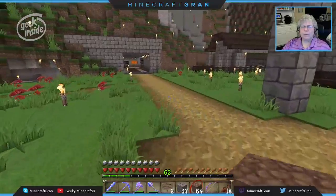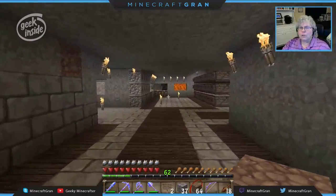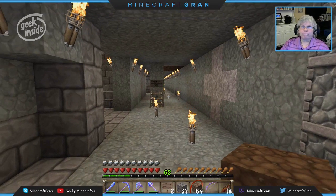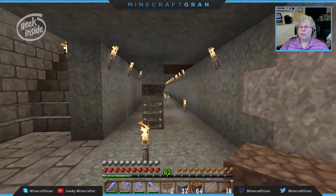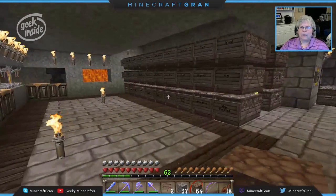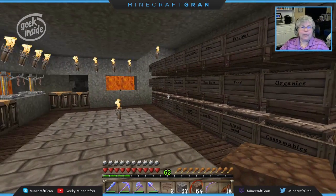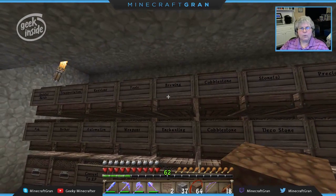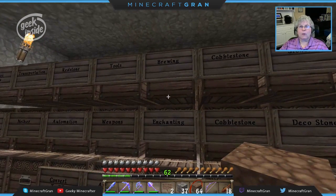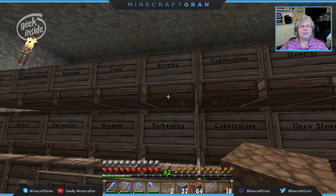I don't play in creative very often, except for experimenting with redstone. I generally work it out in survival, but occasionally I do play in creative and it's kind of great having unlimited materials. One of the things I'm doing is trying to create automation — if I need leather I can go get three stacks of leather without having to wait or gather it. That's one of the reasons I have such an extensive storage system and why I want a neat and huge sorter.